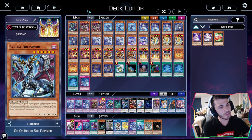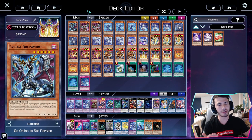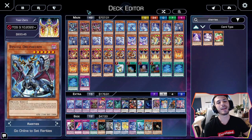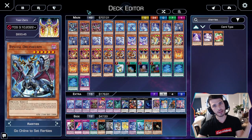Without further ado, let's jump into some combos — some interactions you're going to need to be aware of. And I will show you how tragic things can get if you enable your opponent on your turn going first — aka not making Dweller and playing into their deck.